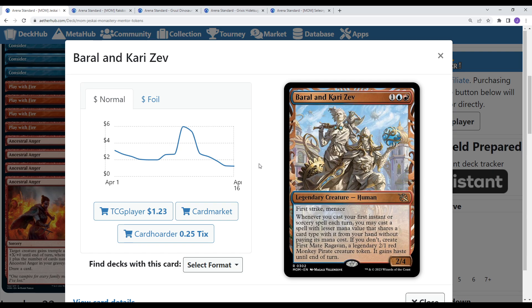Baral and Kari Zev allows us to kind of double-cast spells in a way. For 3 mana, it's a 2/4 First Strike Menace — decent stats on its own. Whenever you cast your first instant or sorcery spell each turn, you may cast a spell of lesser mana value that shares a card type with it from your hand without paying its mana cost. Notably, this says 'cast' as opposed to just 'play,' so you do get the cast triggers — double prowess, double token, stuff of that nature. If you don't, you create First Mate Ragavan, a 2/1 Red Monkey token with Haste until end of turn. So it's another way to make tokens and double up on your spells.